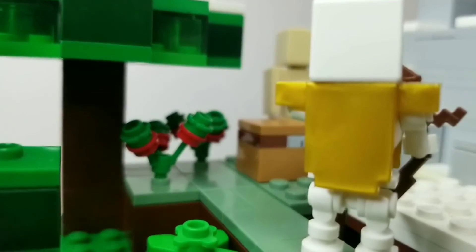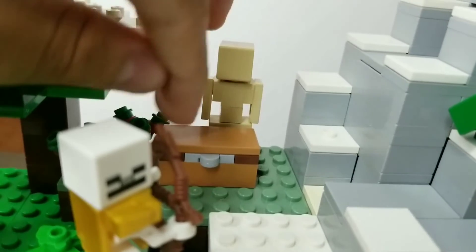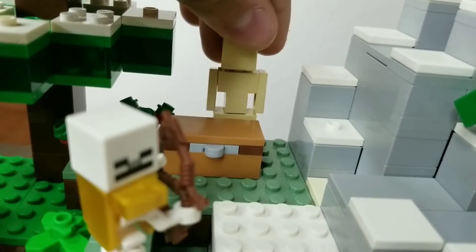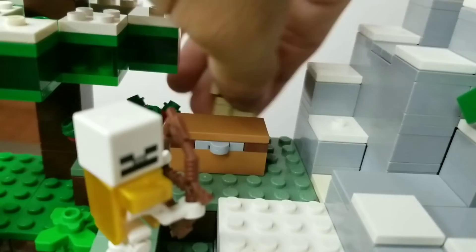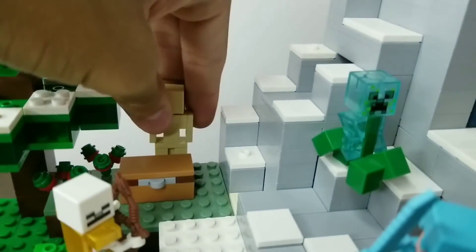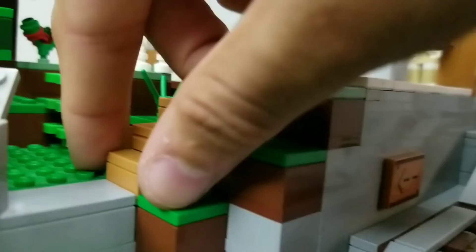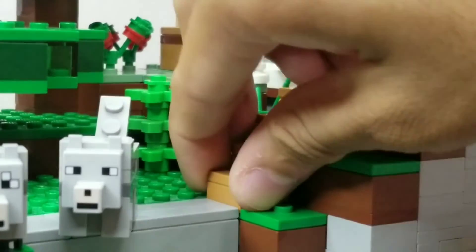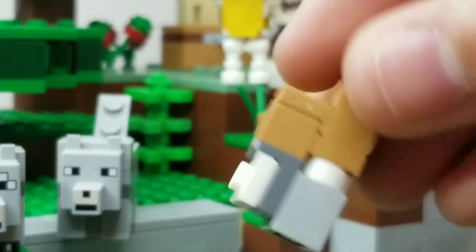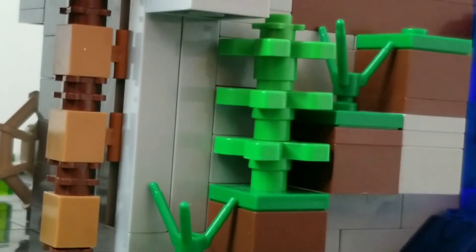I added two berry bushes — I still don't know why. I fixed the chest design here, which looks a little better. I also fixed the armor stand again; like literally any video I do, I always have to change the armor stand design, but I think this one looks a little better than most others I've made. I also used some SNOT techniques to make the stairs block accurate. I also heightened the ferns and added some grass all around.